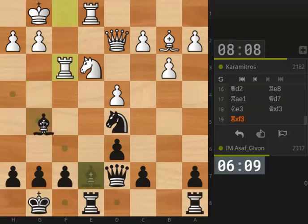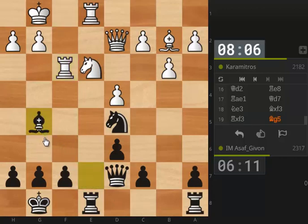Now bishop g5 — just checking that I didn't miss anything. Seems like everything is in place. Now the knight is under attack three times and I believe white is just losing a full piece here. Well, it might be an exchange at the end. Still should be enough to win for black of course.